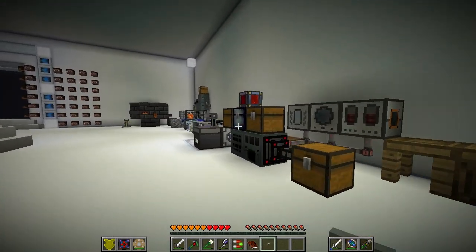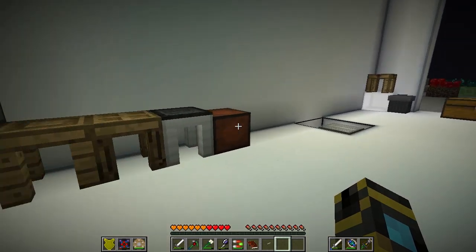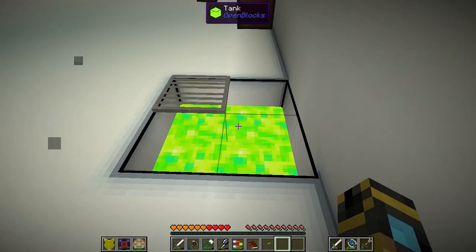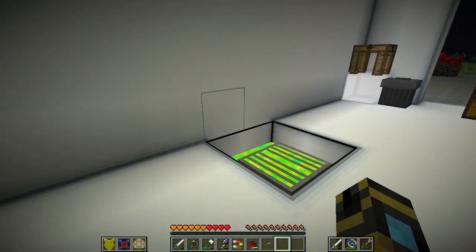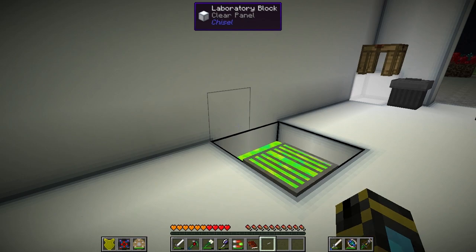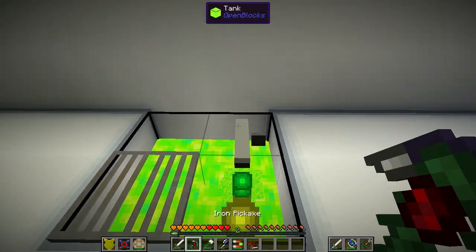How do I use this XP shower? Give it a redstone signal. And does it need to be connected to the tank, like with fluid ducts? You can do that, or just plug it right onto the tank. Just make sure the tank it's plugged into actually has experience in it.